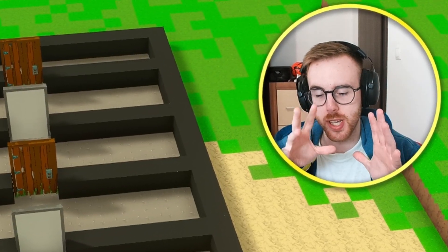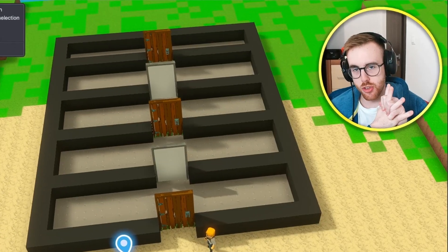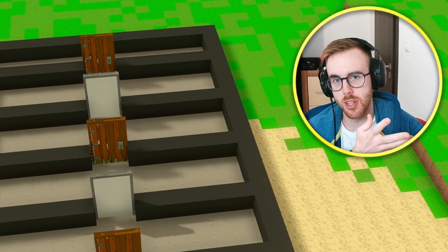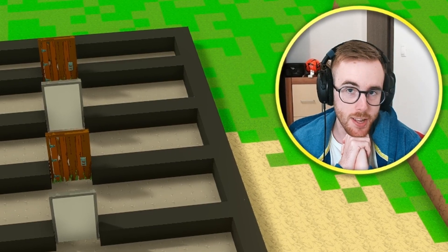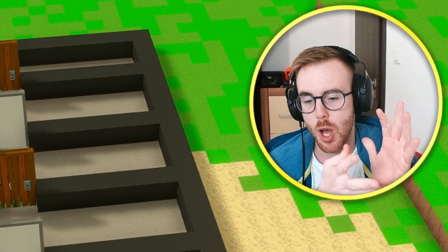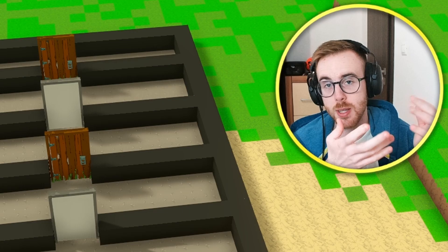Hello my awesome friends. I know you were expecting me to continue on my football game, but the thing is we tried to do some proper kicking system and it's not possible right now — the game maker is in alpha and there will be a lot of updates. So I'm kind of waiting for a good kicking system, but I still have the collaboration with the sandbox, so I'm gonna show you how you can create anything without coding in it.